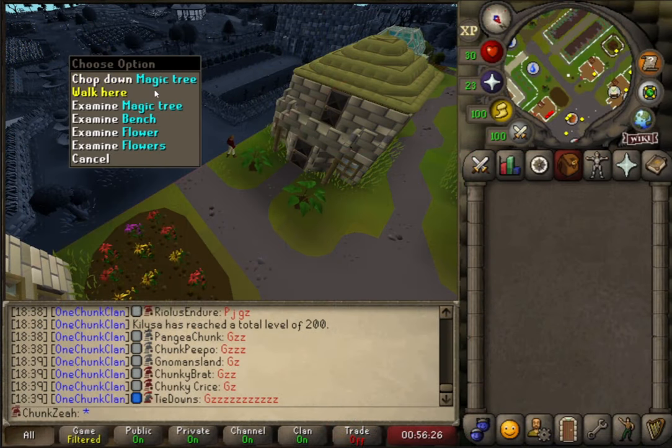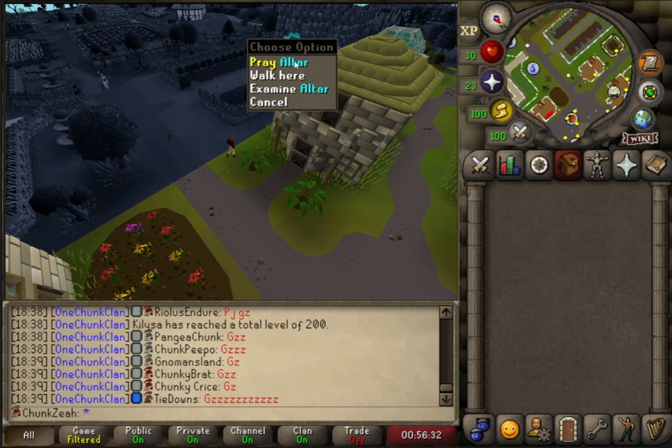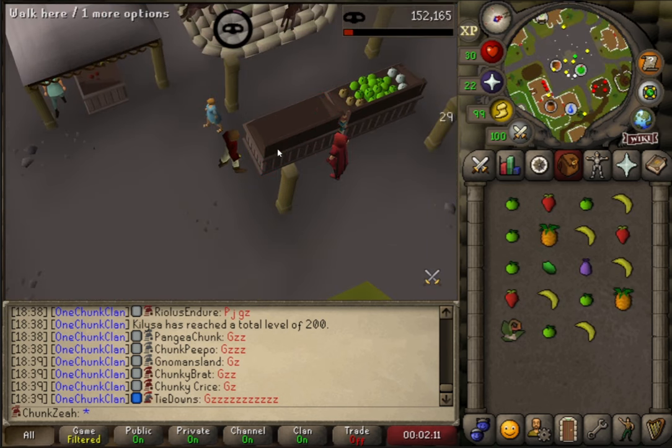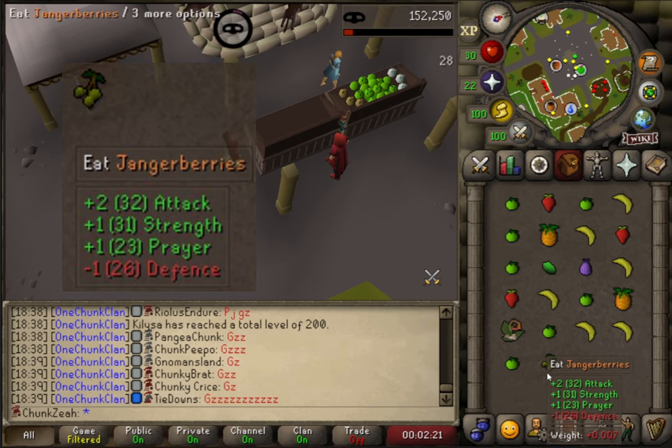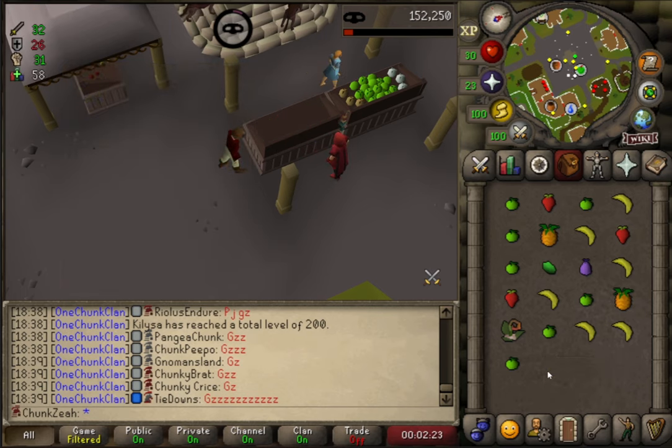Notable features in the south chunk include magic trees for future Woodcutting endeavors once I get an axe, and my first altar on this account. Thankfully I can already restore prayer points by pilfering janger berries from the fruit stall, with each berry eaten granting one prayer point. This chunk will also unlock my first easy and medium clue scroll steps.